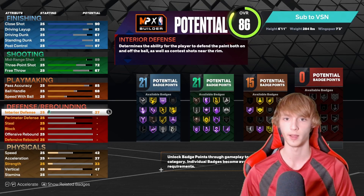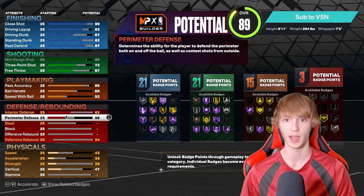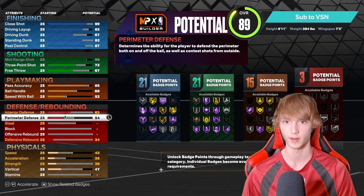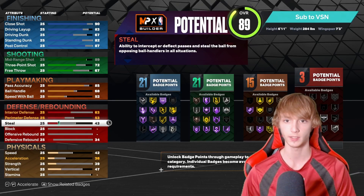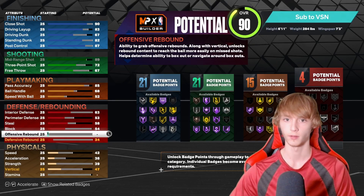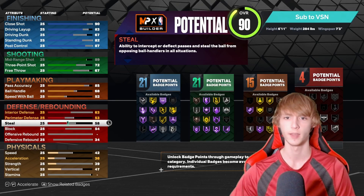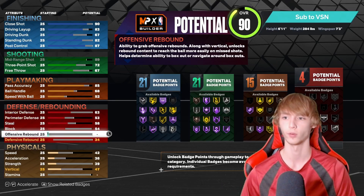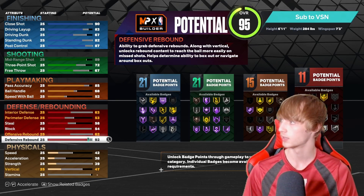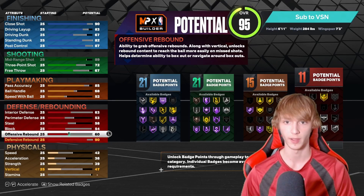Defense for Jokic: interior defense 63, perimeter 53. Stealing at 58. Blocking at 54. For rebounding, 60 offensive rebounding and 90 defensive rebound. Physical stats: 55 speed, 54 acceleration — that's maxed out. 85 strength for Nikola Jokic. Vertical to 55. And then 89 stamina. And we are set.